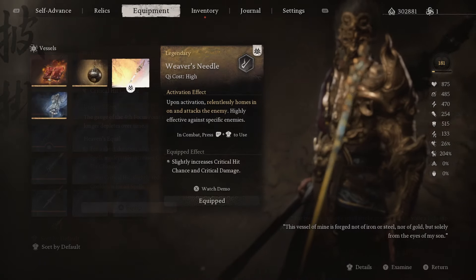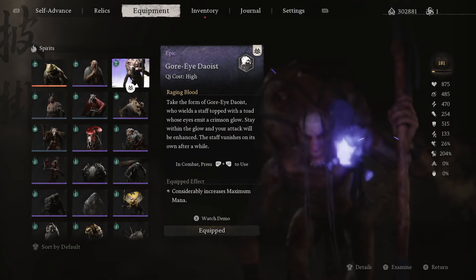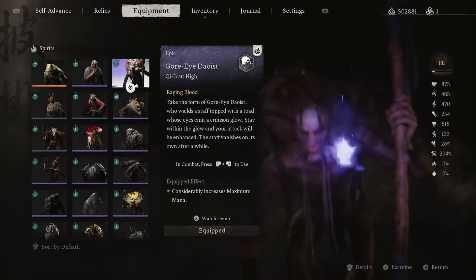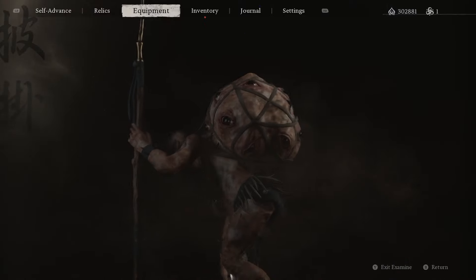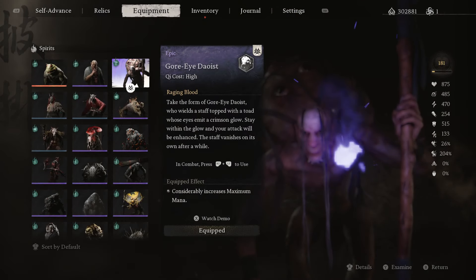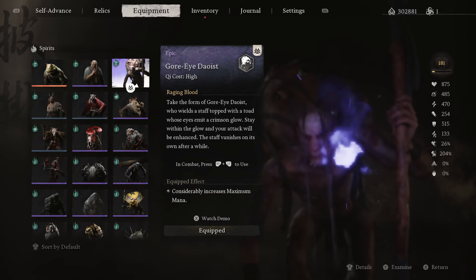For our Vessel, we use the Weaver's Needle for the bonus to crit chance and crit damage from the passive equip effect. For the Spirit, we use the Gore Eye Daoist — this one is incredibly strong and importantly affects both us and our monkey duplicates, since the staff you stick in the ground affects any allies standing in the radius. It comes from the optional boss of the same name near the end of Chapter 2, and also gives up to 15 bonus maximum mana as a passive equip effect.